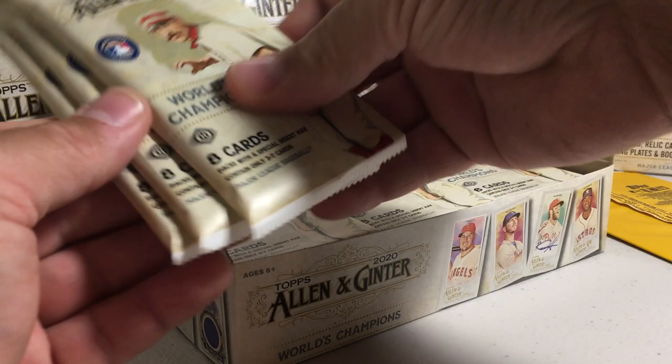Johnny Bench, Max Muncy, Brandon Lowe, Pedro Martinez, Kikuchi, Thurman Munson, and another Kikuchi mini, and Farmer Rookie Card. This is the A&G bag. George Brett, Gary Carter, Sonny Gray, Jim Palmer, Nick Ahmed, Jermaine Dye.